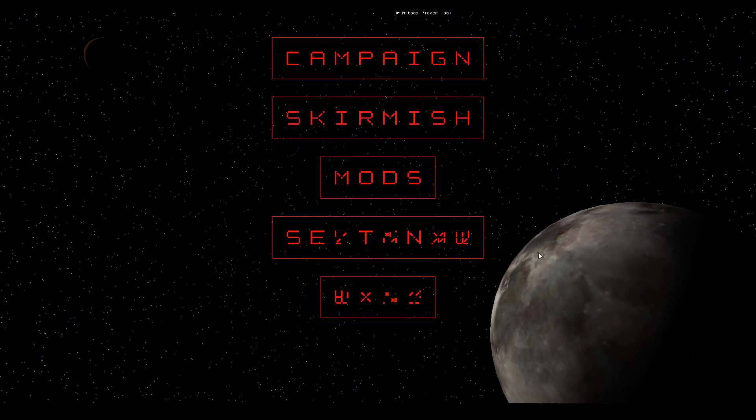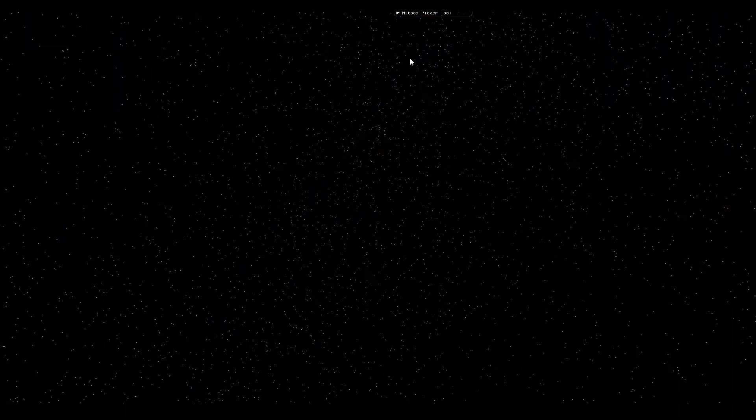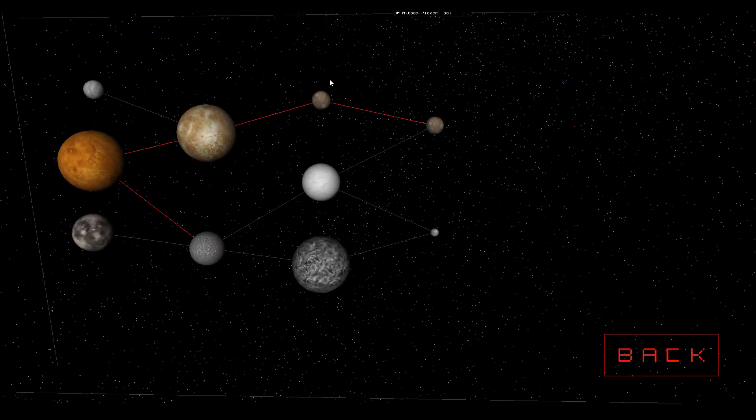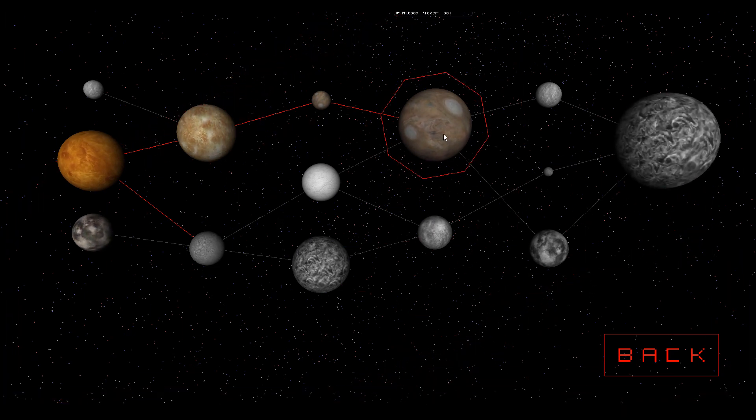We have a new random planet generated down here in the corner. Now if we go back to the campaign screen, we can see that we should have unlocked a new level. So the path going out is now red, and we can go to this new big planet.